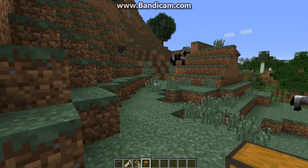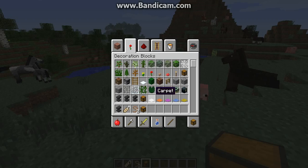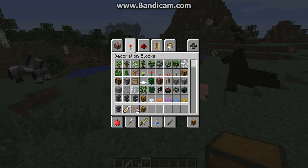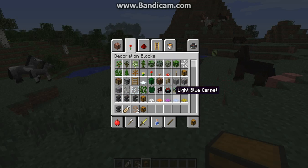There aren't really any new commands in this update — it's mostly the horses. Also, there's a new carpet item. If you want to build a house, instead of putting down a block of wool you can put down carpet.